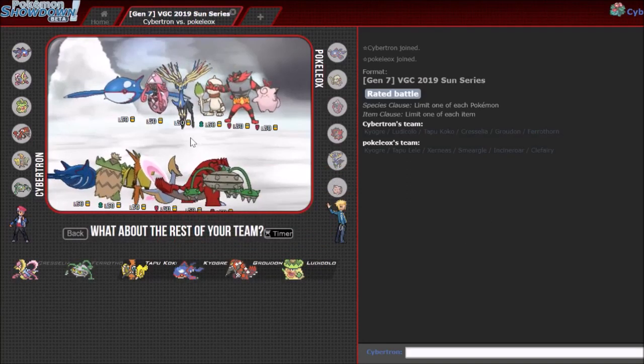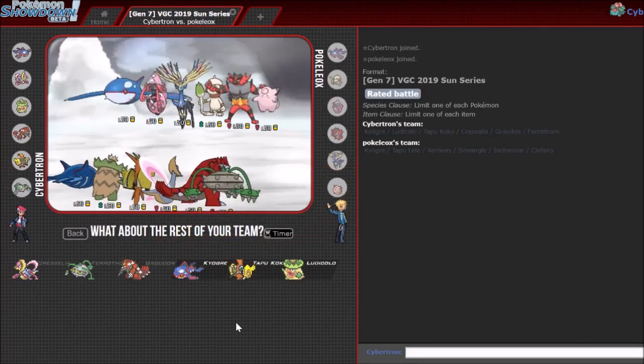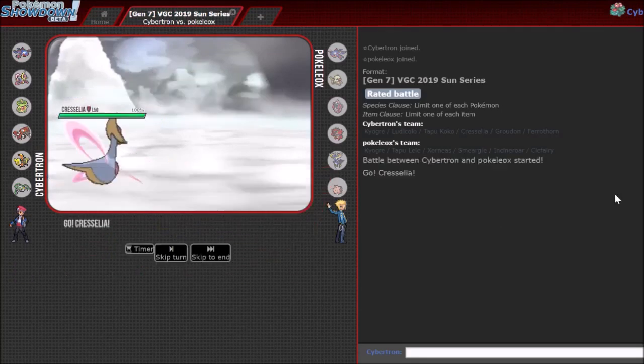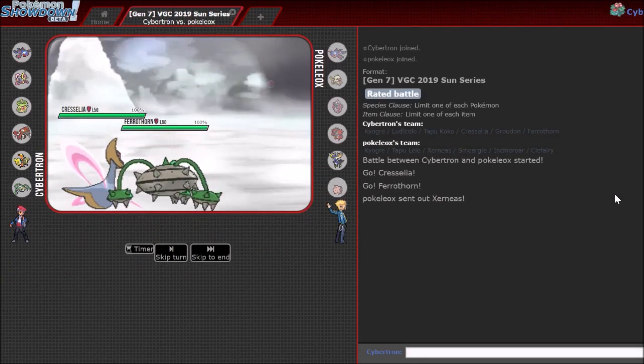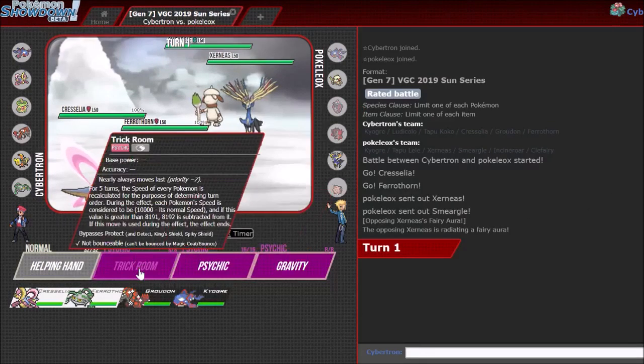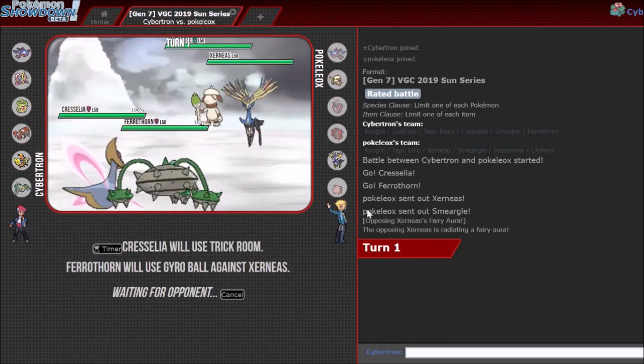Definitely want Groudon here. Do I want Kyogre? Kyogre's still decent, I'll still bring Kyogre. I don't like this matchup too much for me, and I think it's gonna be Xerneas-Smeargle as a lead. So that's a free Trick Room and Gyro Ball. You can only fake out one of these two. You can potentially Spore the Cresselia or Taunt it as well.